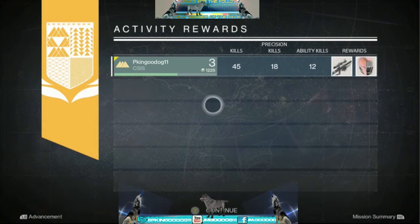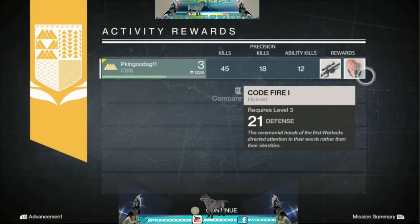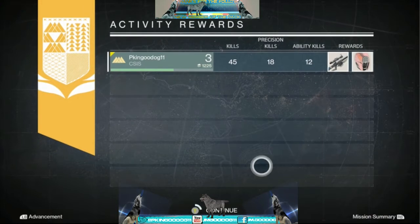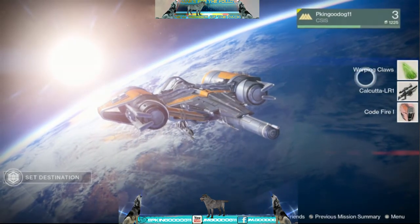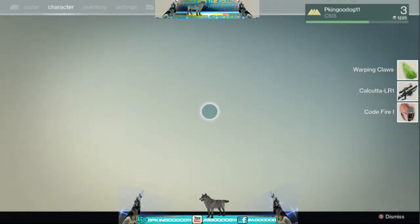Unlocked another helmet. Now this whole thing with holding Y to continue — they should have just made it a yes and no option, just hit Y for yes and no, instead of holding it. A lot quicker. But you've got to hold the button down for some reason.